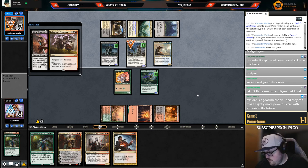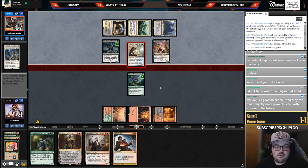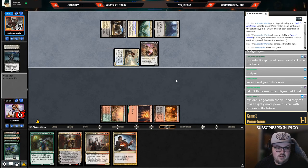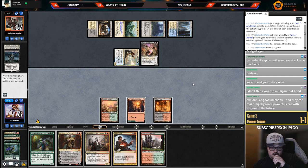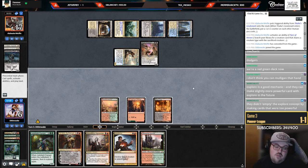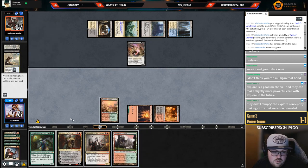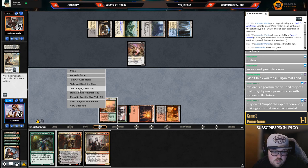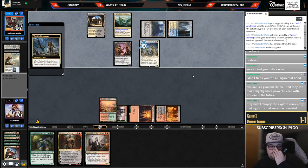I think the hand was fine, pretty close. If I hit a black source in the first two draws I'm a pretty big favorite — just unfortunate. Explorer is a good mechanic and they can make slightly more powerful cards with Explore in the future — I like the Explore payoffs specifically, Wild Growth Walker is so sweet. I'm going to six — play land. I don't think I can afford to shock to play Jadelight. Should just kill a creature, play a tap land.